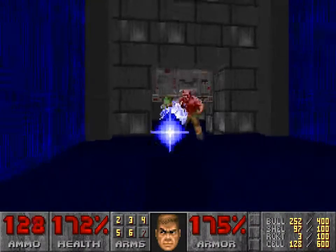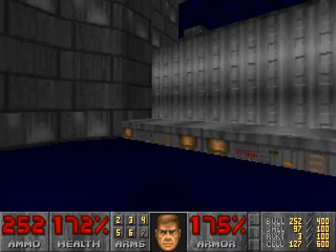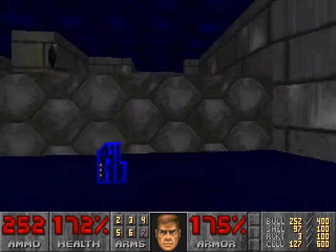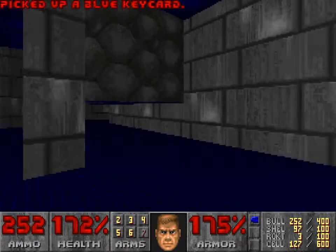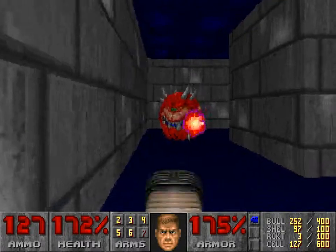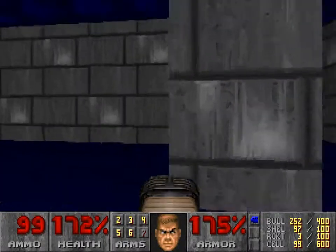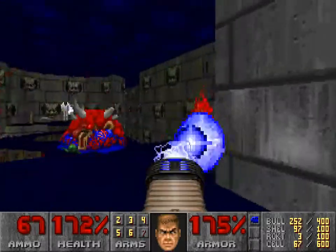When it comes to making Episode 1 maps, there's kind of a strict style. John Romero made rules about designing Episode 1 maps — he has a set of rules that he follows in regards to how they're made. And it's what most mappers will follow when they're trying to emulate the Episode 1 style.